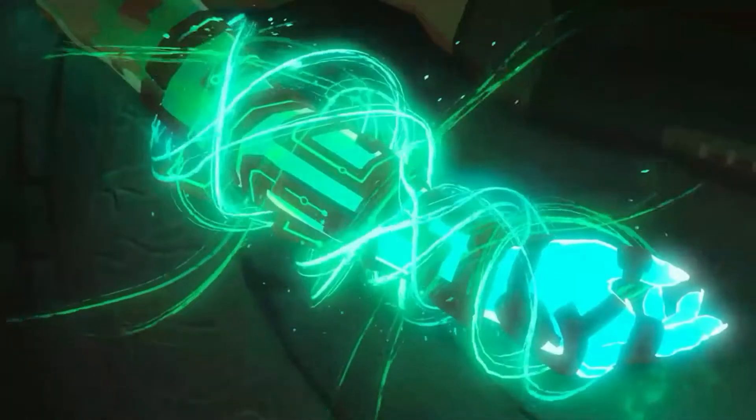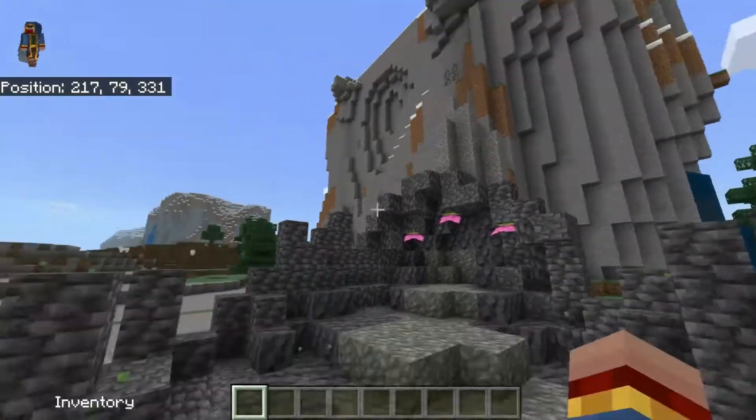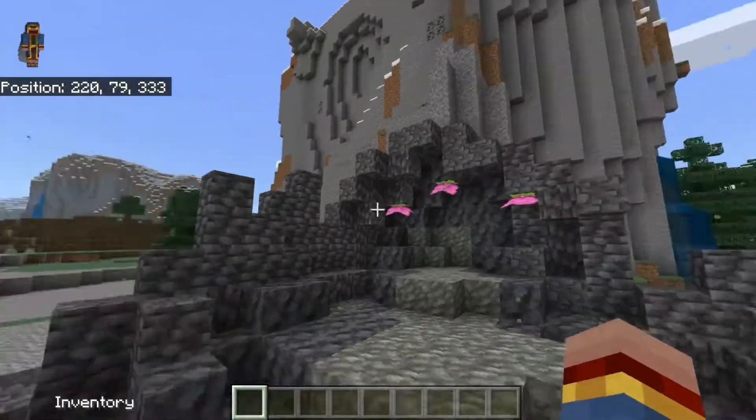In Breath of the Wild 2, there's some kind of new green energy surrounding Link's hand, and with the spore blossom in Minecraft, you kind of get the same green energy particles flying about.